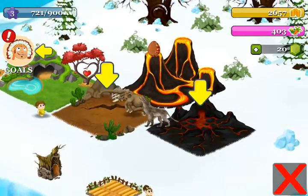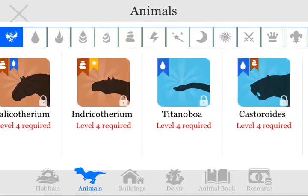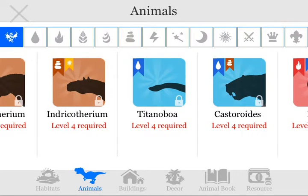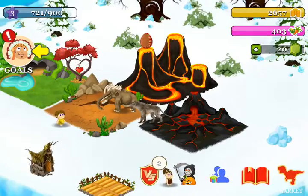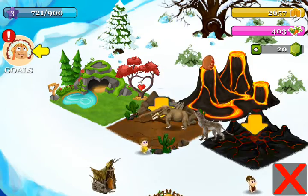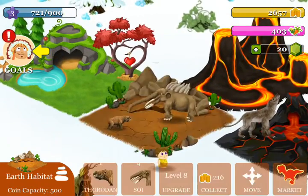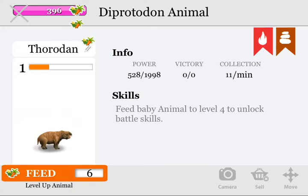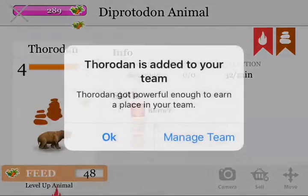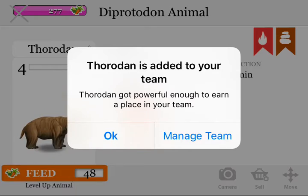Which one do you guys think I should put it in? Let me just see in the market what the next creature is gonna be. It's gonna be a water one, so I'll place that in the water habitat and I'll place this thing in the earth — why not? Oh, it's a Diprotodon! It's the little prehistoric beaver — or badger, or bear. I think it was a beaver. The rodent is added to your team!